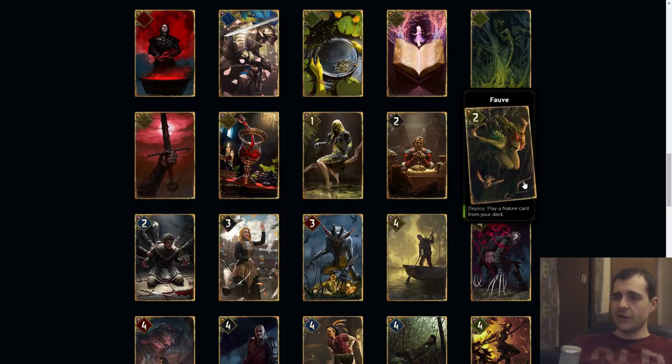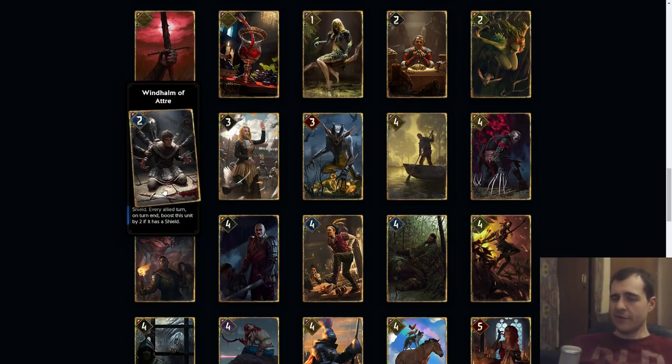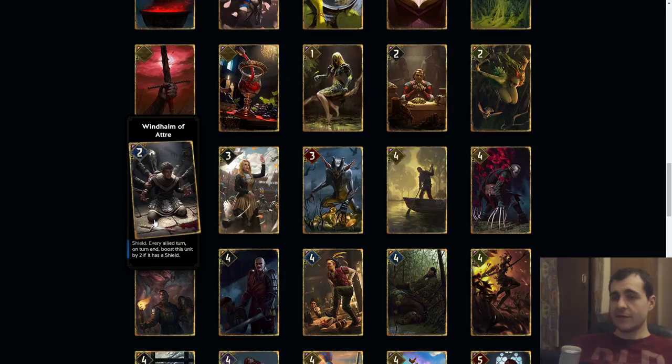Fall of the Art: deploy, play a nature card from your deck that's organic. So this is basically an organic tutor that you can possibly replay. It's probably not going to be too relevant but it's something to keep in mind.